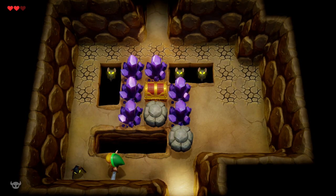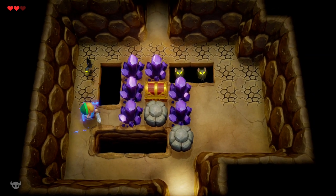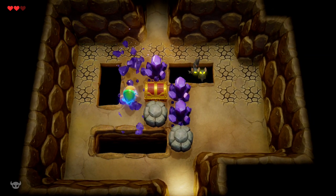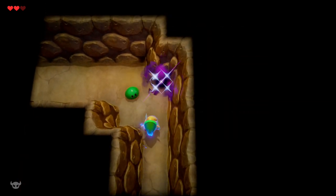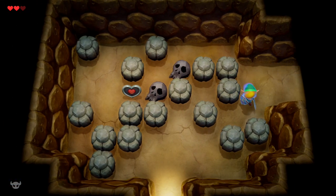Now the floor in this cave collapses. So whenever you see a crack on the floor, that means that if you stand on it for too long, it's going to fall down. However, these crystals can be slashed with your sword, no problem. There are two slimes here, so just deal with them. I am playing on hero mode, so I'm extra careful personally.